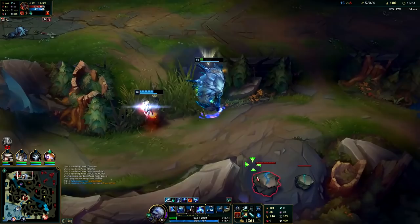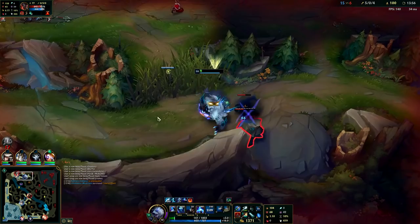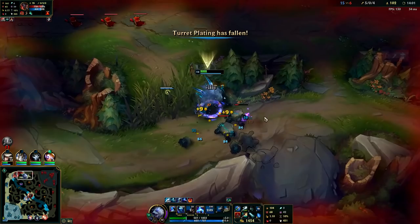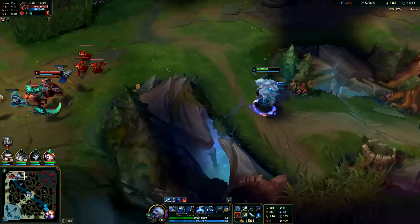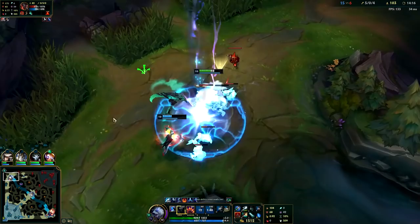Auto attack, W — oh that did not feel good. We need to heal off this with a W a second time. There we go, some healing right there. I want to W it a second time for the heals. Don't want to kill too fast. Get my E down — Kane's going to ult. I got a shield.